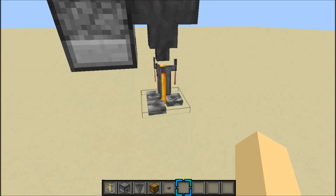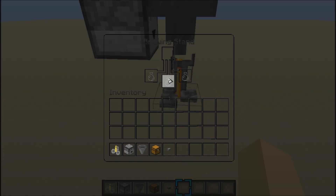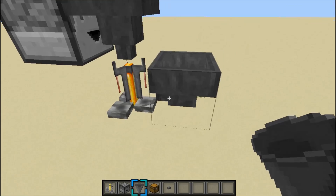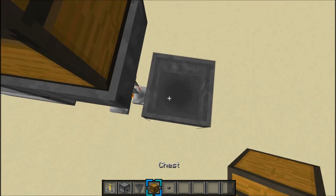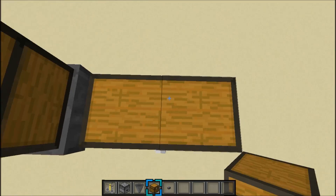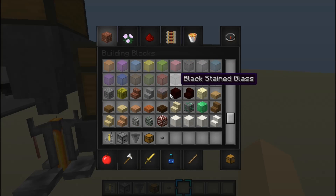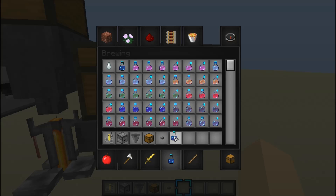That'll make the potions, but you'd still have to put the water bottles in. So what you do is you place a hopper like that — make sure you click on the side of it so the hopper's going into the brewer. Place two chests just like this, and you can fill this with water bottles. It'll automatically keep the station filled.